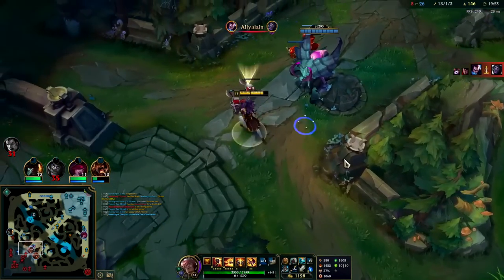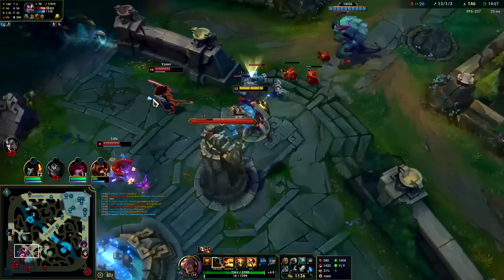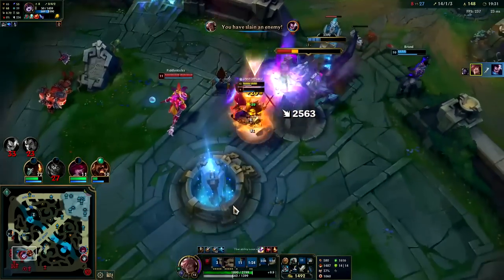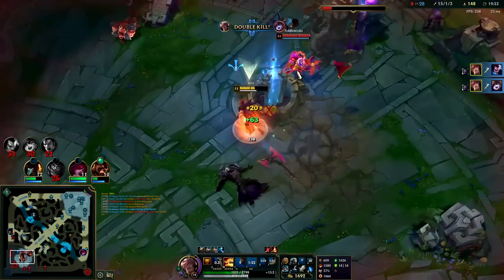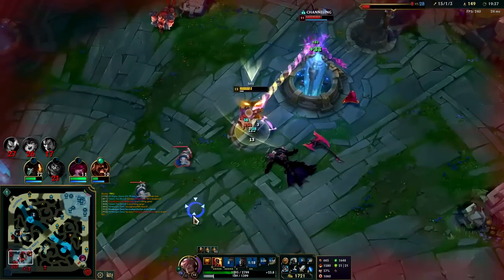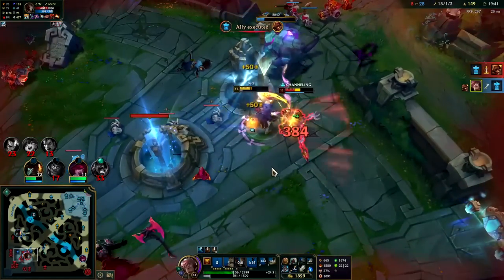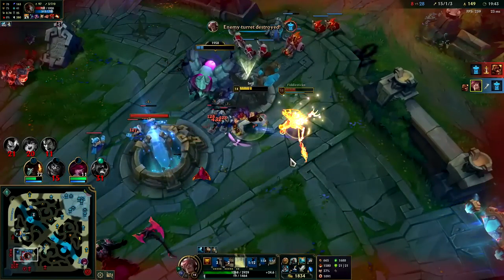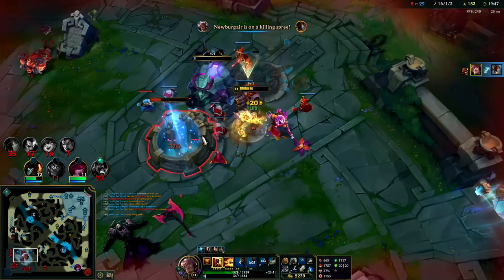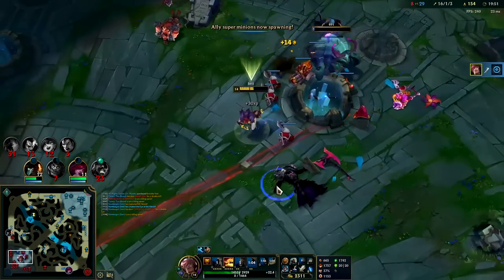Darius is dead — might as well lay Herald. I'm gonna take Lulu — I want to get out of the turret range. Pop him with a W cone, get value from our shield. Q into him — he already feared me so he can't fear me immediately. Hit him with Stride Break, auto-auto, Q, auto-auto. I actually couldn't Q because that was a silence — but you get the point. Jhin's the only one alive.